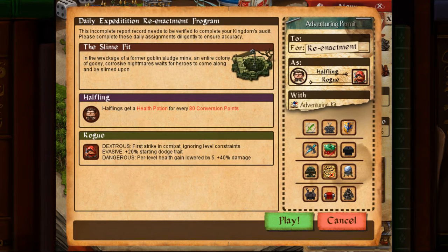Let's have a look — it's Halfling Rogue in the Slime Pit. Halfling Rogue is interesting. It's not super synergistic, but that's all right. Rogues are strong, Halflings are strong — we'll be fine.